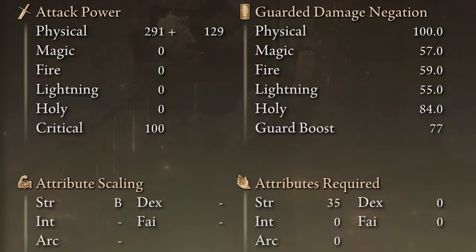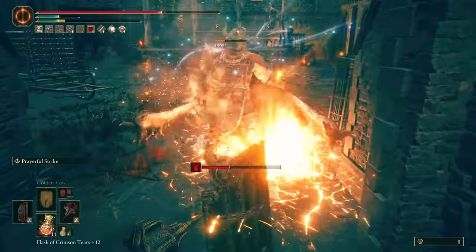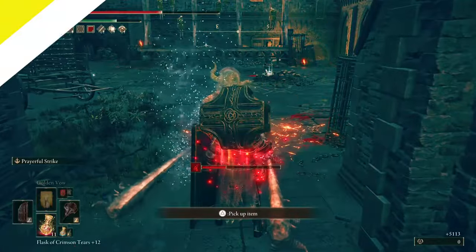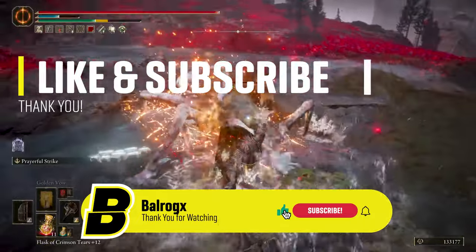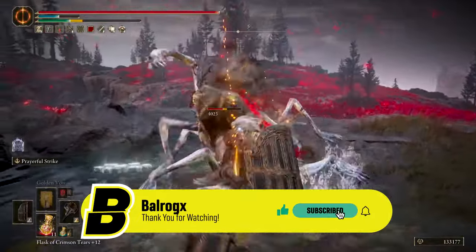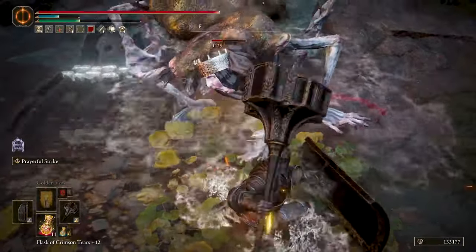The shield has 100 physical damage negation that works great for doing guard counters, and the main purpose is also to match the look of the Black Knights. If you like this build so far, please hit that like button and subscribe — that will help the channel a lot to grow and drive me to make more builds for you guys, so thank you a ton.